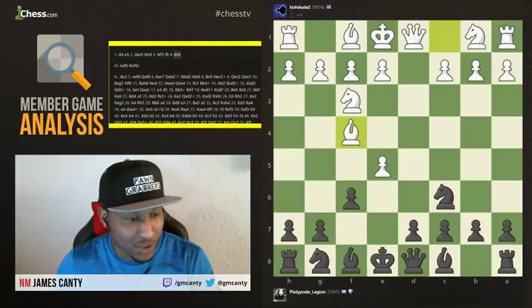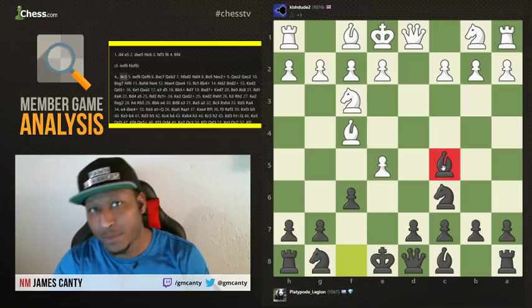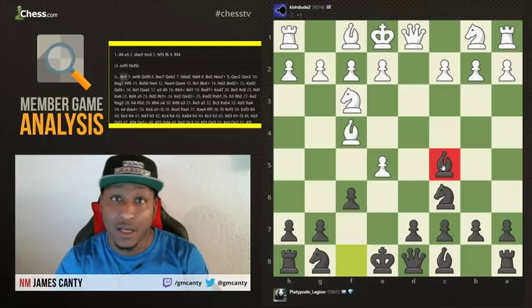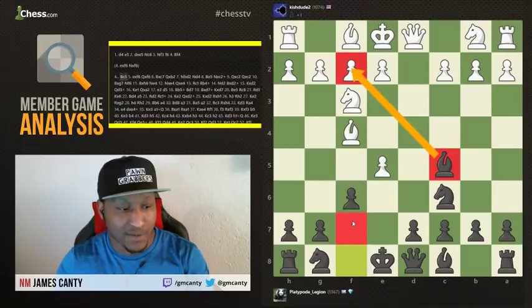After Bishop to F4, we have Bishop to C5. Gambits are usually about rapid development — the faster you develop, the better. After Bishop to C5, we are pointing at the F2 square, which is a soft point. It's a soft point to hit the king. Then pawn takes on F6 — I don't think this was a good move by white because it helps black to develop.